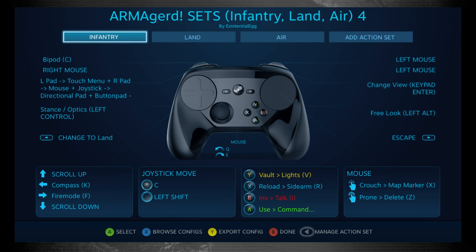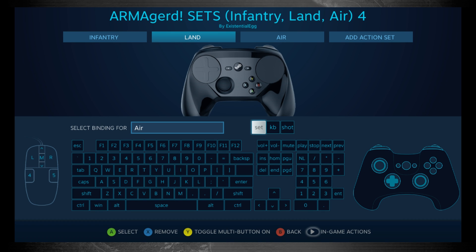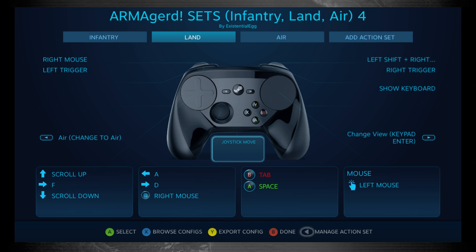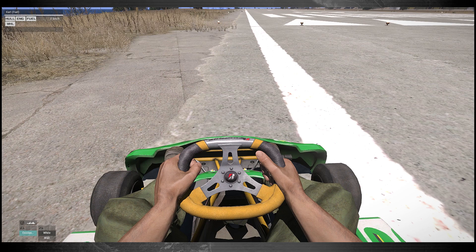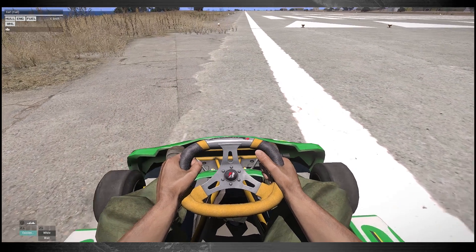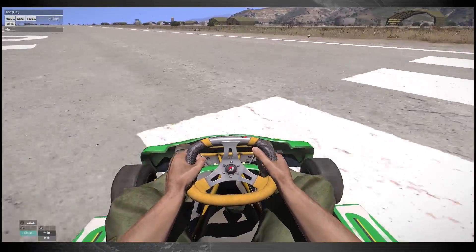So I started fiddling around here with my ARMA profile. One thing to know is you will need to dedicate a button to switching. You just select the set and then which one you want to go to. I have analog steering on my land set and I put the triggers to be analog throttle. So I hit my select button to switch to my vehicle and now I'm leaning the controller to steer — it's like a driving game. It feels so much better.